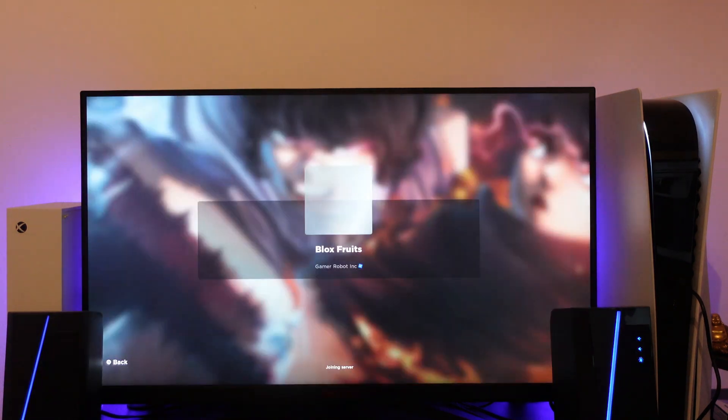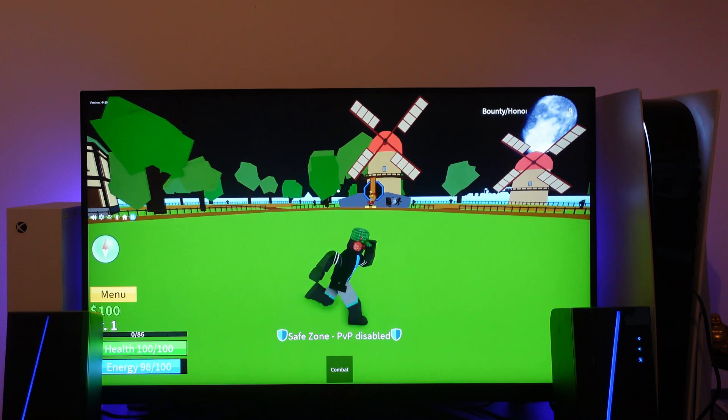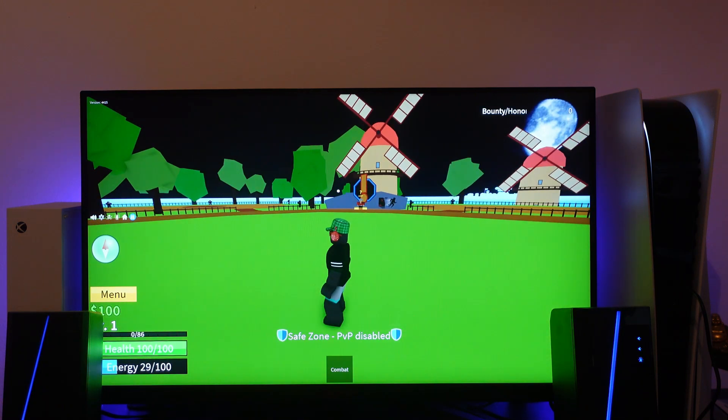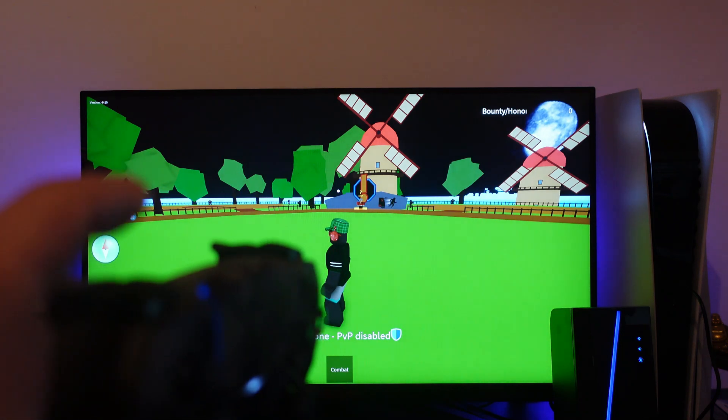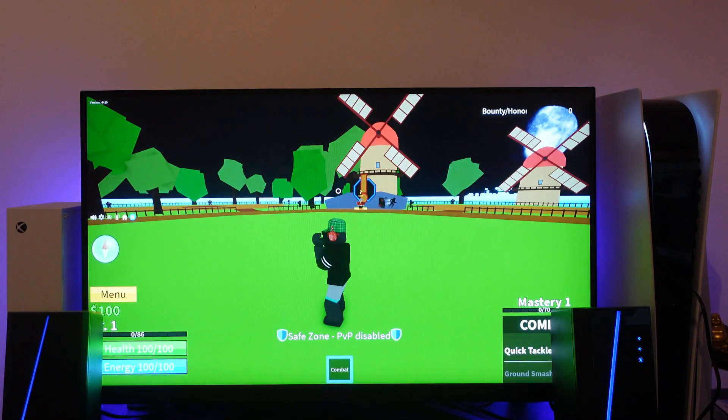Here we are in game. To go ahead and dash is really easy. All you need to do is press L1 on your controller — that's the shoulder button just up here. Press that and you'll go into combat mode.